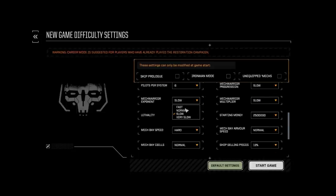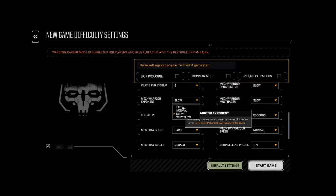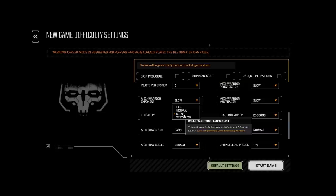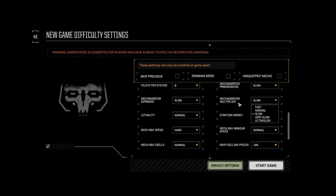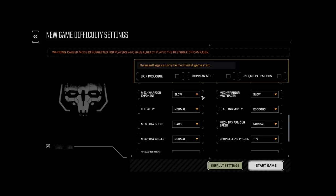Mech warrior exponent: this is the exponent of raising XP cost per level. If you have a low exponent, it costs more per level going up; if set to fast, it costs a lot less per level. I usually leave it at slow. Mech warrior multiplier: roughly the same idea — the multiplier of XP cost per level. I leave that on slow as well. If you set these all to fast, your pilots will advance really quickly. I like leaving them on slow.